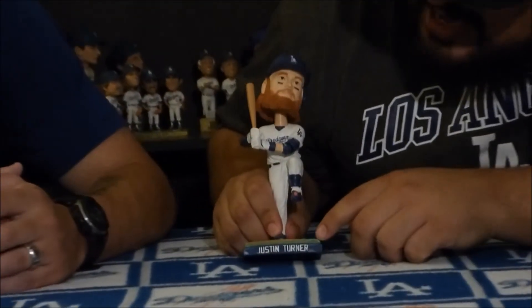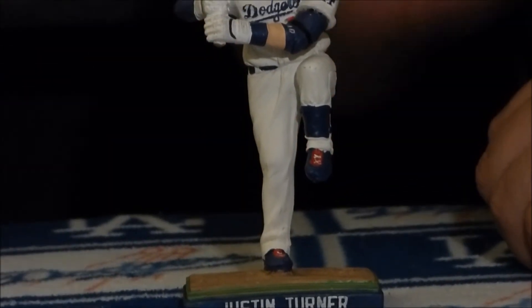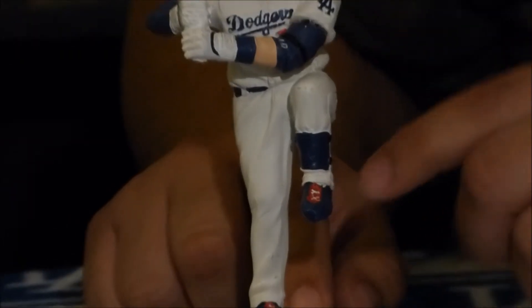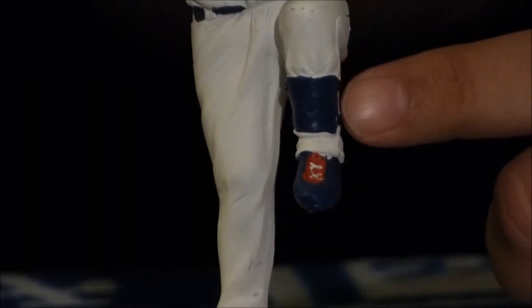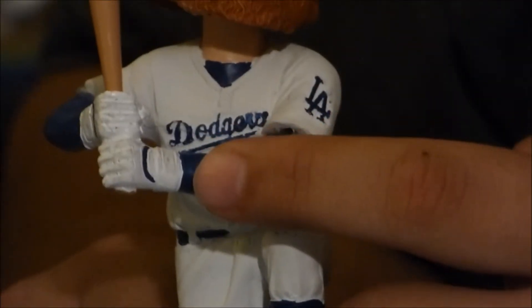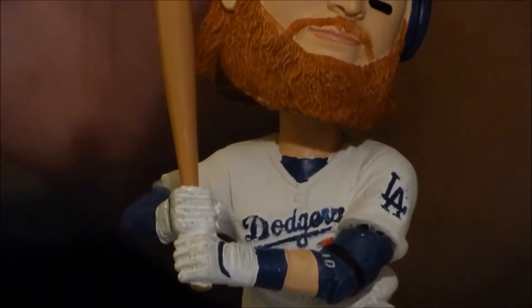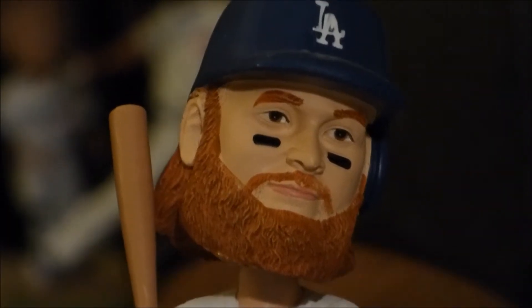The next category is detail. This bobblehead is actually really, really detailed. At the bottom it says Justin Turner's name. Of course he's in the Dodger uniform in his batting stance with his batting helmet. The cleats are very detailed — they're blue with a red outline and white laces. He has his knee guard, his shin guard, his elbow pad, the elbow brace, his wristbands, and his batting glove. Overall this bobblehead is really, really detailed. And the beard is so detailed — that's awesome — and he has his eye black on, which Justin Turner does wear.